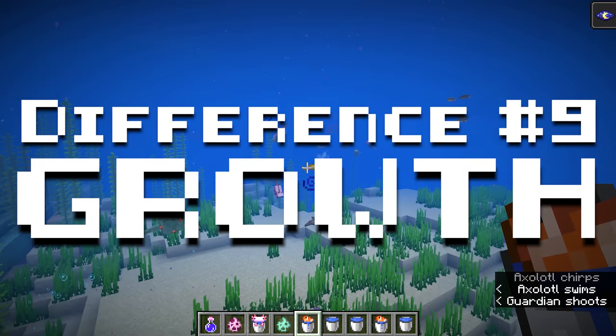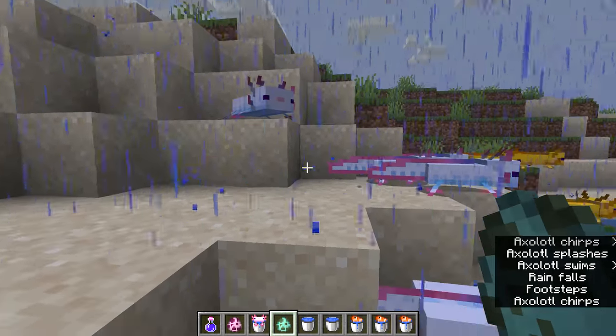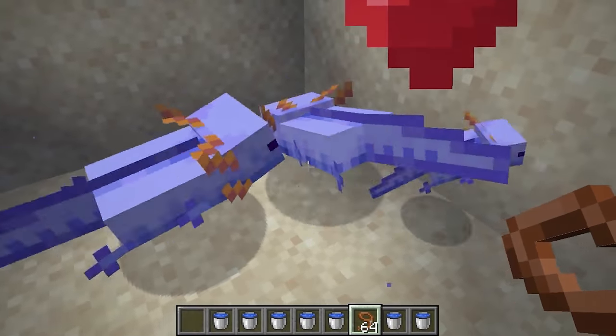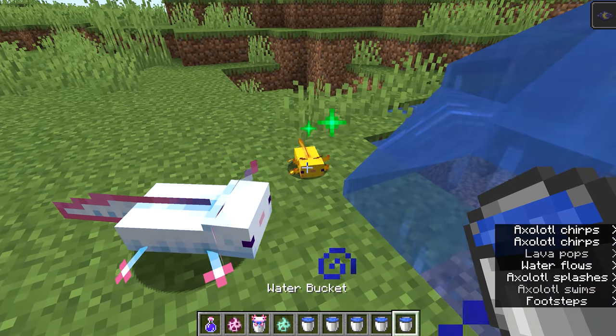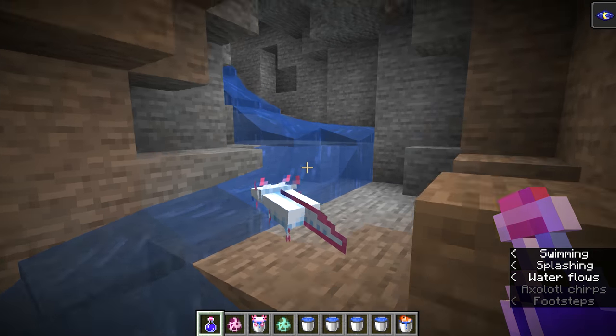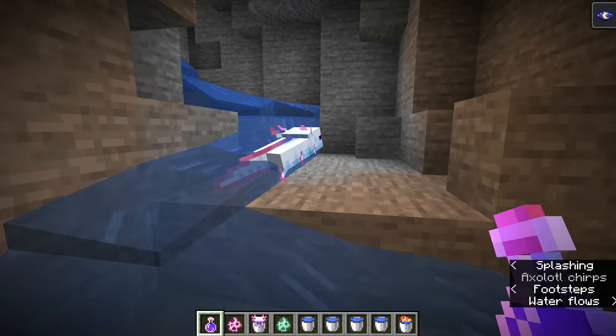Number 9: Growth. Minecraft axolotls experience two life stages: baby and adult. The baby stage lasts 20 minutes from the time they're born, at which time they become a fully mature adult. Growth can be accelerated by feeding tropical fish to a baby axolotl — each time a baby axolotl is fed tropical fish, their remaining grow time is reduced by 10%.